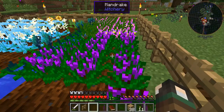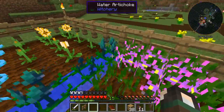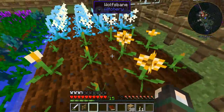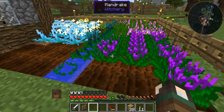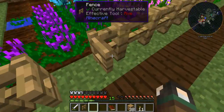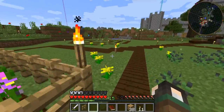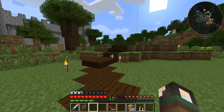Out here I just got a load of each of the seeds - I've still got some on me actually - and planted them. We've got our mandrakes, our belladonnas, water artichokes, wolfsbane, and snowball. I think there's one more but we can only get that when we get to mutandis, which is probably what we're going to do when we first get into our Witchery.